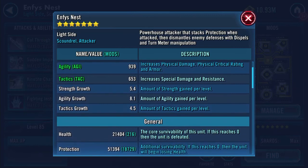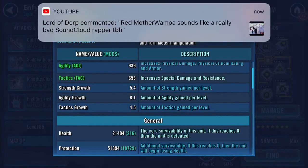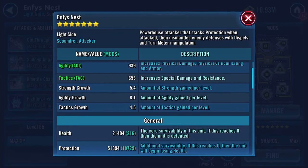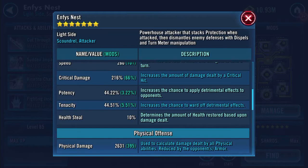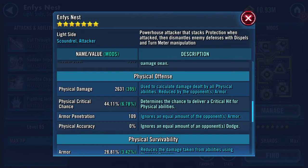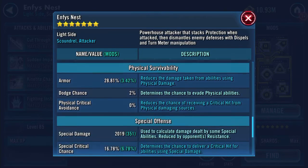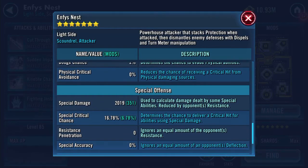21,404 health, 51,394 protection. So combined that's 72 and a half K health plus protection. 260 speed, 44.22% potency, 10% health steal, 2,631 physical damage, 109 armour penetration, 28.81% armour, 2,019 special damage.